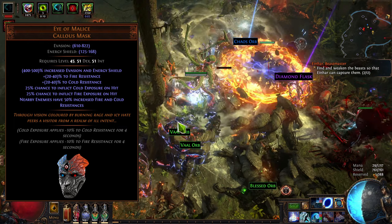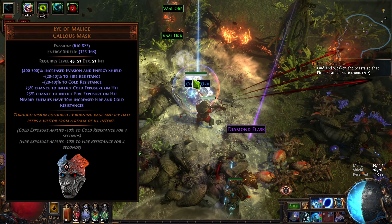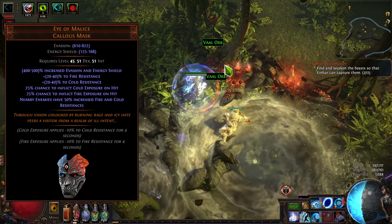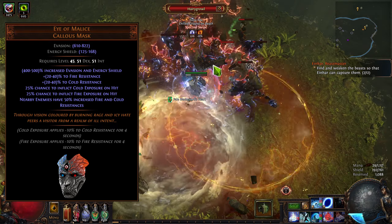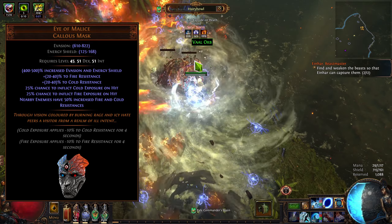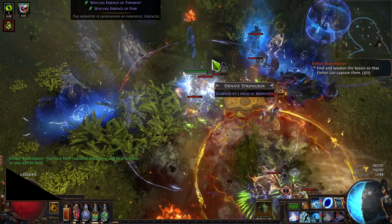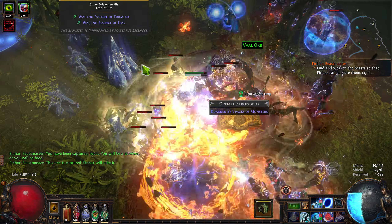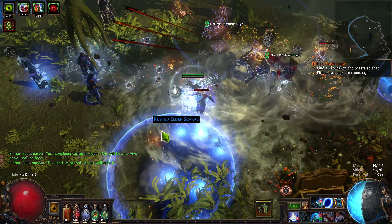The next line is really interesting — not only is this why Eye of Malice is so often misunderstood, but it's also why it's so powerful. Nearby enemies have 50% increased Fire and Cold resistances, which on its face sounds bad, because nearby enemies are increasing their resistances, thus making them stronger. Well, not quite — because increases and reductions are simply multipliers to an existing number.